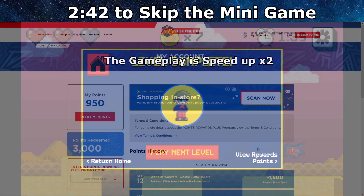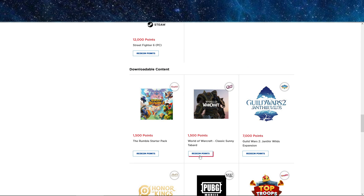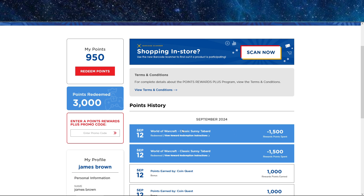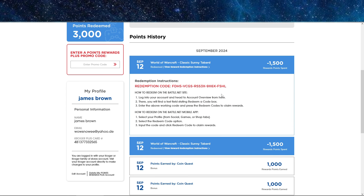Once you've done the two levels and have 15 coins or more, click on 'Redeem Rewards'. Now you have enough points to click 'Redeem Your Points'. Scroll down a little bit to see the Tabard — the Classic Tabard — and click 'Redeem Points'. In my case I don't have any points anymore; however, I did already redeem two Tabards just for testing — one for myself and one to give away. Once you redeem it, click 'View Rewards' and then 'Redemption Instructions' — there will be a code. You can enter this code into the game launcher to get your Tabard.